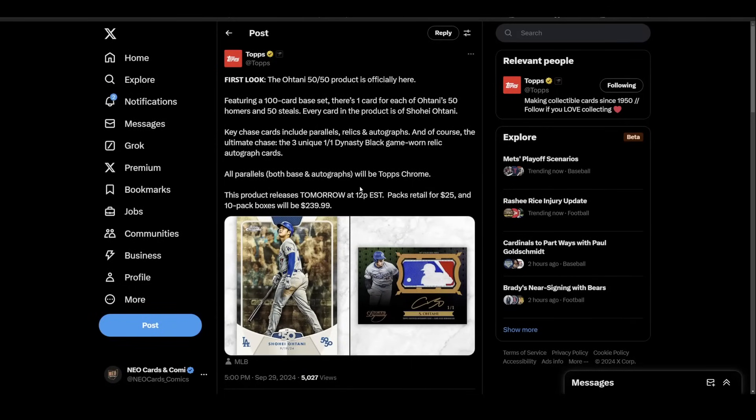So what do we think about an Ohtani-specific product? I actually don't have a problem with this. I know people were complaining on social about them printing to the moon — and where's Judge? Listen, Topps is a card manufacturer. I know that's tough for some people to wrap their minds around, but their job is to produce cards that people want to buy. I have a pretty good feeling this thing is probably going to sell out fairly quickly.